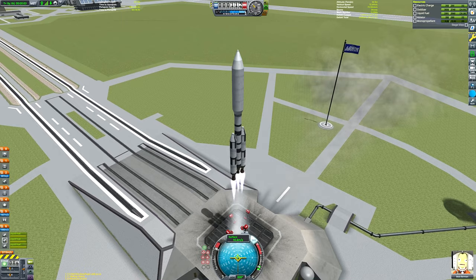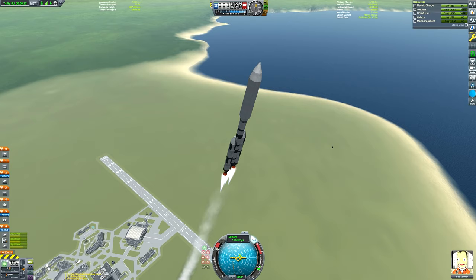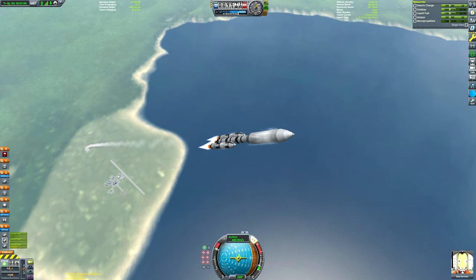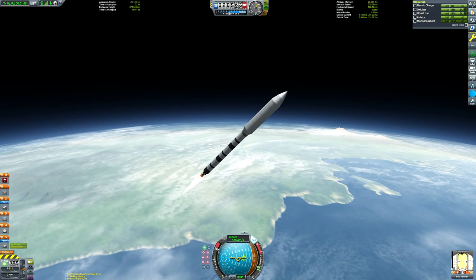In terms of our ascent — which has now begun — I don't really want to talk about it too much because at this point in the series I've shown you how to get to the Mun, Minmus, and how to escape Kerbin's sphere of influence. You should hopefully have your general ascent down. If you haven't managed those things, I'd recommend getting more familiar with the Mun before attempting interplanetary. I'm going to show the ascent so you can see what I'm doing with this specific rocket, but I won't dwell on it.